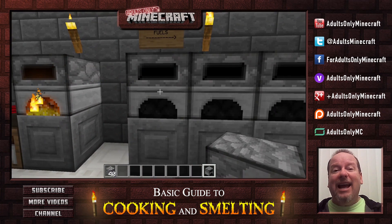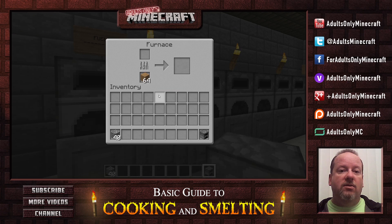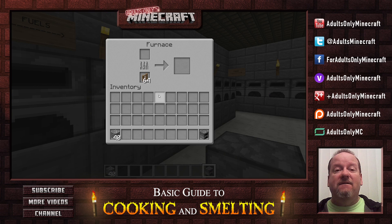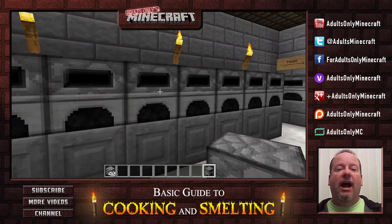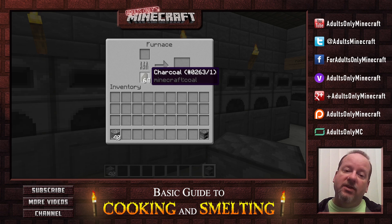As far as fuels go, you've got a lot of different choices. You can use just raw wood — cut a tree and it's fuel. You can use planks and any cut wood like that. You can use stuff like fences or armor stands, or anything that burns that's wood, as fuel. A little more unusual is charcoal — you make charcoal by putting raw wood on top and something burnable in the bottom, and it'll turn it into charcoal, which is then a fuel.